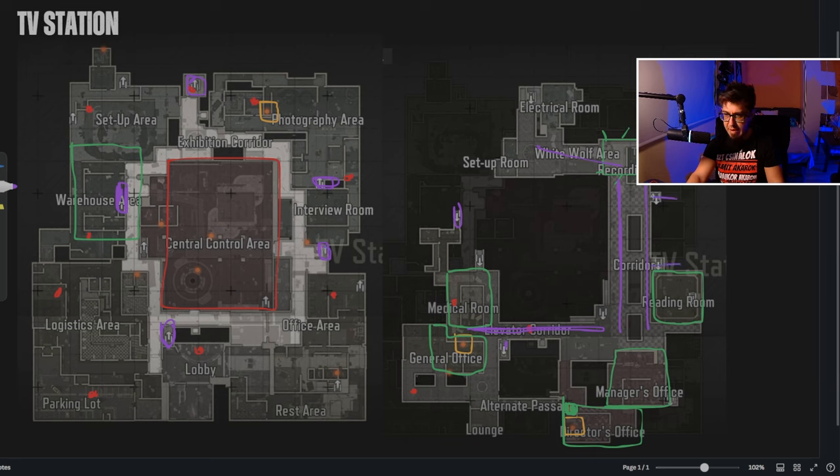You're going to end up on this corridor, and there's one more stair down here which brings you near the manager's office. So going back to spawns and routes: if you are spawning in this area, most likely you're going to take the warehouse or the staircase near the lobby. The lobby spawn is usually running straight to this stair, getting to the manager's office.